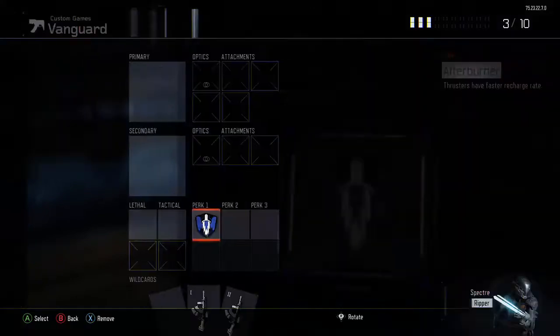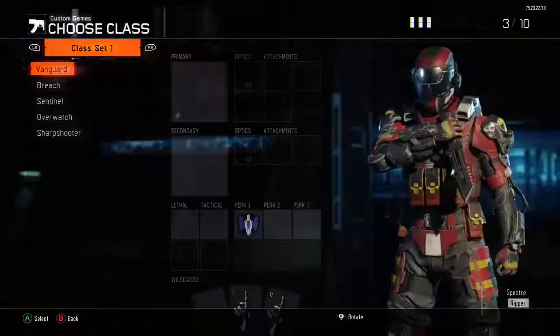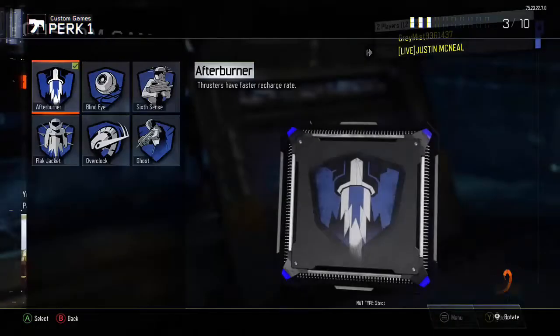Just spam A. If it doesn't work the first time, keep doing it over and over again until it works. Once it works I'll show you what it looks like. I've done this a lot so I'm kind of fast at it. Okay — this is what it looks like when it works. You can see I have Afterburner here — it worked.